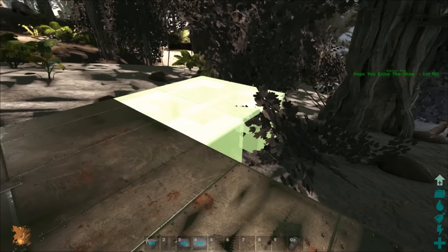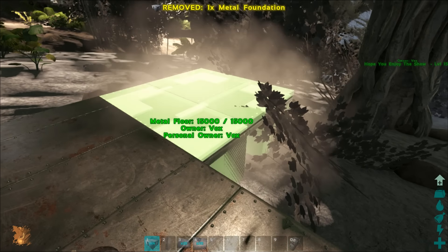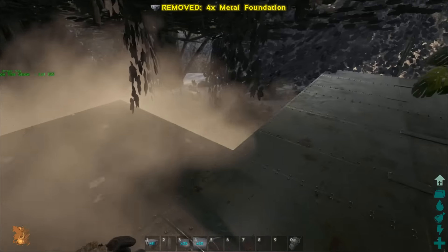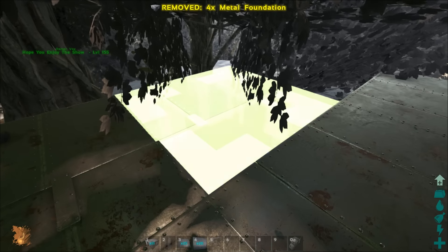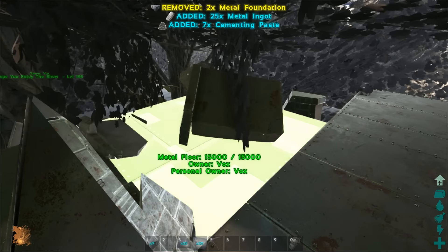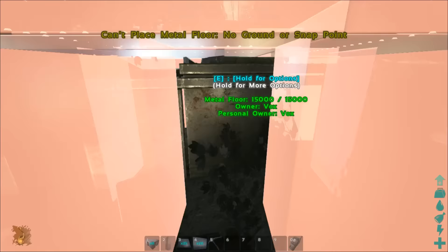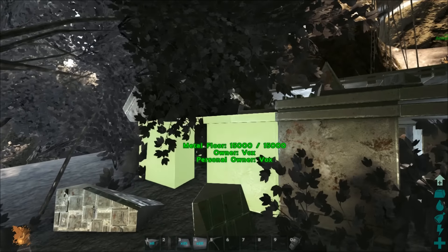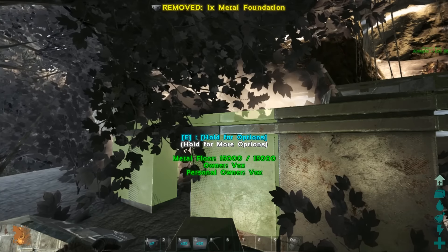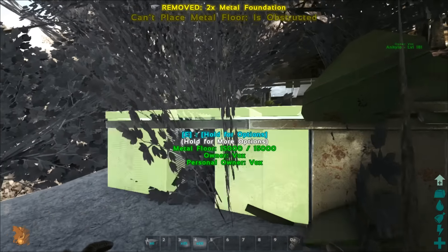They are still just foundations. We can get another couple here, and then we're just going to go as far as we can to that tree without ruining it. There are a lot of places on the Center where you can glitch through walls, but I don't really want to be showing any of them because they'll probably get fixed and you'd be downhearted if your stuff disappears after a patch.